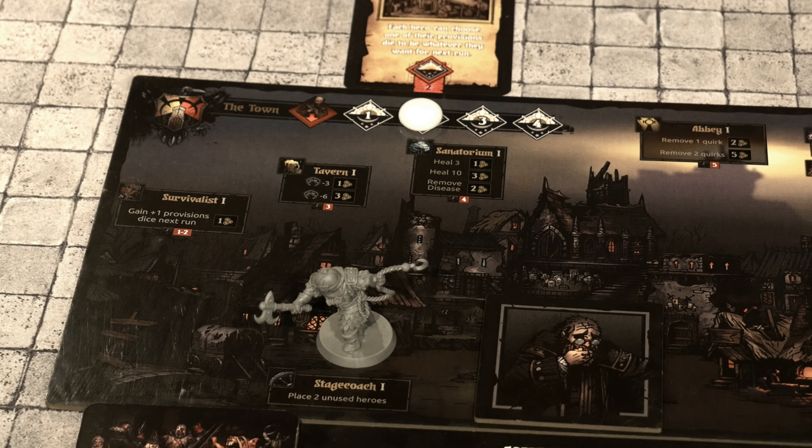On the left side of the board we have the Survivalist: gain one provisions die next run for one gold. The Tavern at level 1 can drop your stress by three for one gold, or by six for three gold. The Sanatorium can heal three for one gold, heal ten for three gold, or remove a disease for two gold. And of course the Stagecoach houses the other characters you need to bring into your party when a character dies.